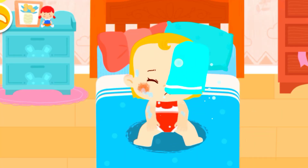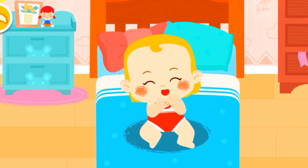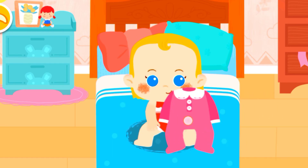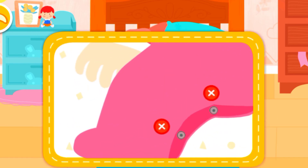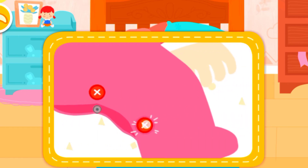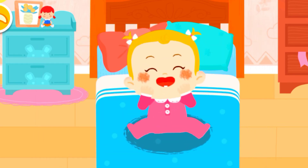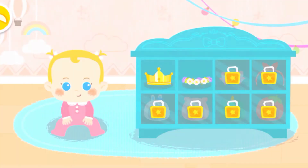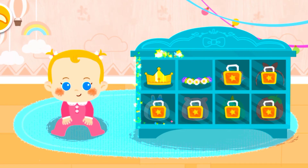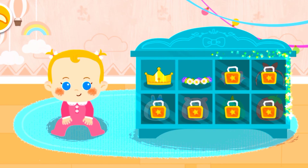Wipe her dry quickly after a bath so she won't catch a cold. Button her onesie. Put on nice looking new clothes for her. This one hasn't been unlocked yet. Keep taking care of the baby to get the new headwear!